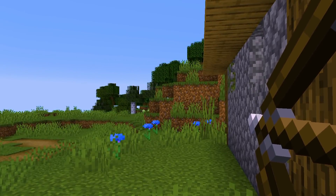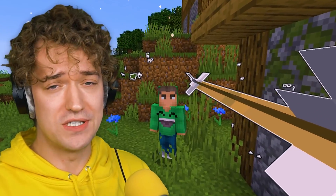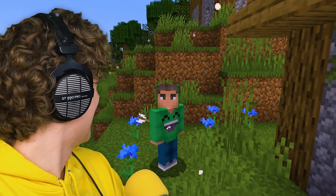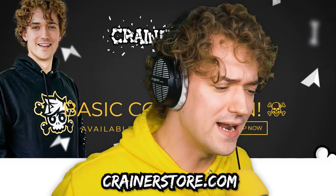Hit that like button! We are playing with the Minecraft time freeze mod. We can literally control time with this item in our inventory. For example, if I shoot an arrow it's just stuck in the middle of the air, but then if I resume time it hits Jelly right in the face. Go to craneinstalled.com for some merch. Let's get right into this video.